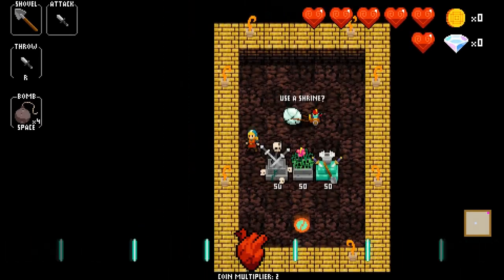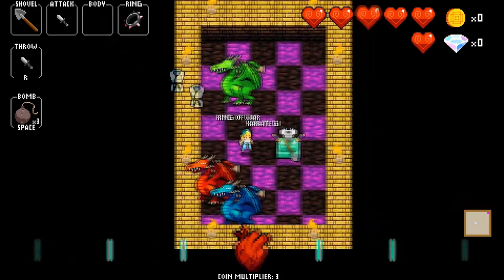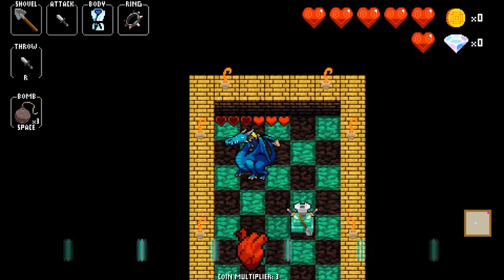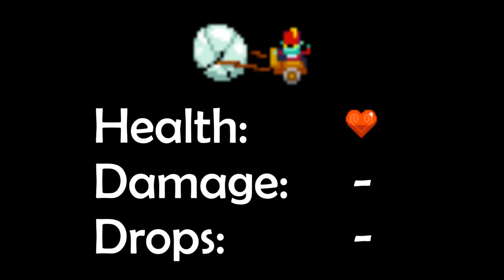You can reactivate one Shrine for 50 gold. If you bomb any of the Shrines before they are activated, or if you kill the Shriner himself, 3 Dragons — Red, Green, and Blue — will spawn and you will have to kill them before you can leave the shop. The Shriner dies in one hit, so it's an easy kill, but the Dragons which spawn are very dangerous.